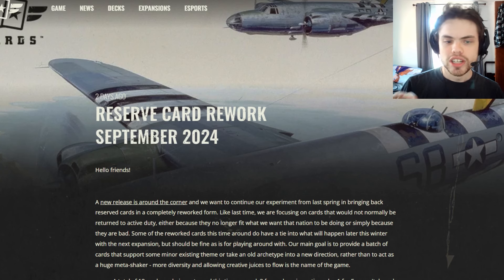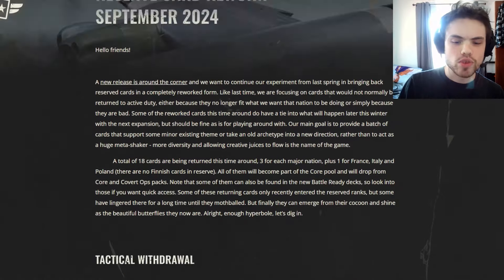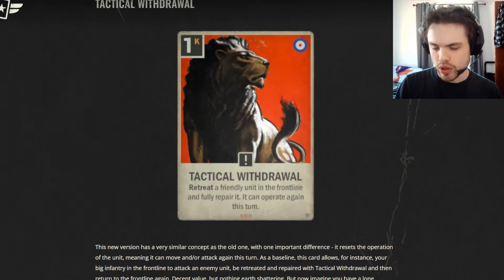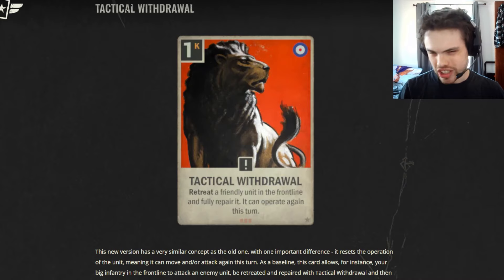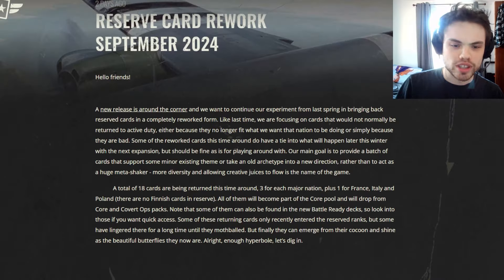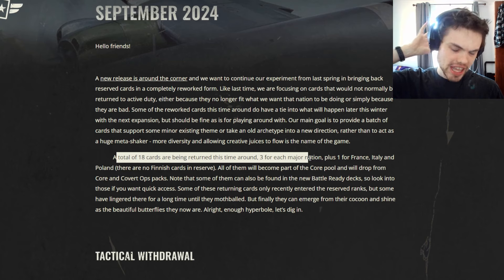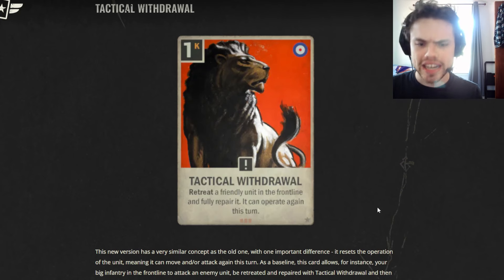Normally I like to start with the balance patch, just because it's typically more impactful, but in this case I actually think the reserve card reworks might be more impactful, so we're going to start with that. They didn't actually include a picture of the old version for these cards. For the most part this doesn't matter, because most of these are cards you probably never saw before and definitely saw zero competitive play. As it says here, there are 18 total cards being returned — three for each major nation, and then one for France, Italy, and Poland, because there are no Finnish cards in reserve — and they're sorted by nation.